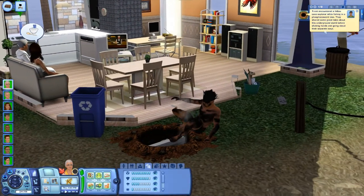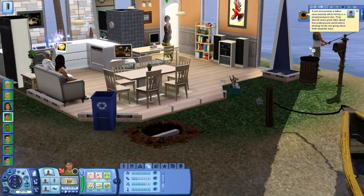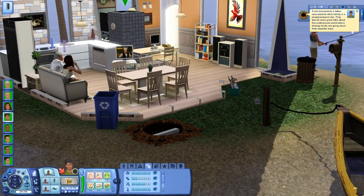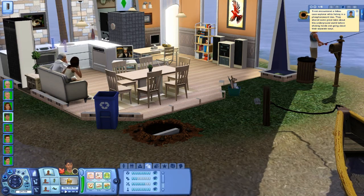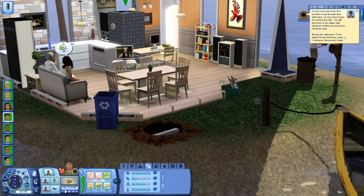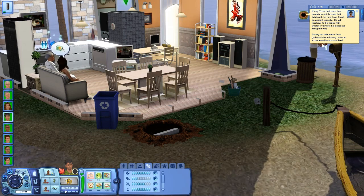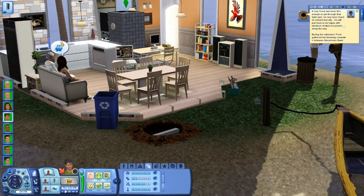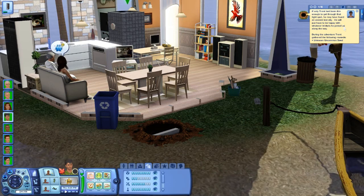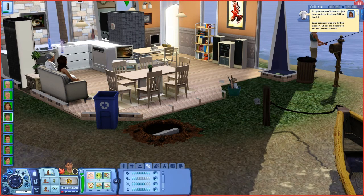Trent encountered a fellow cave explorer while fishing. He came out singed — that's not nice. Go ahead and shower. They shared tales about this underground world before shaking hands and going their separate ways. During the adventure he came out singed. He also found an unknown common seed. If only Trent had been thin enough to get through that tight spot, he might have found an ancient lost city. He would just have to be happy with whatever trinkets he picked up along the way — sorry, he's not thin enough.